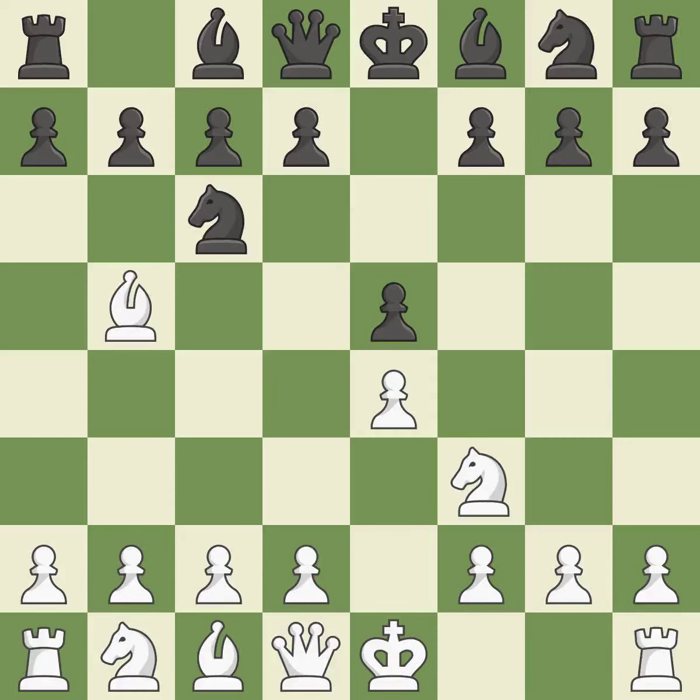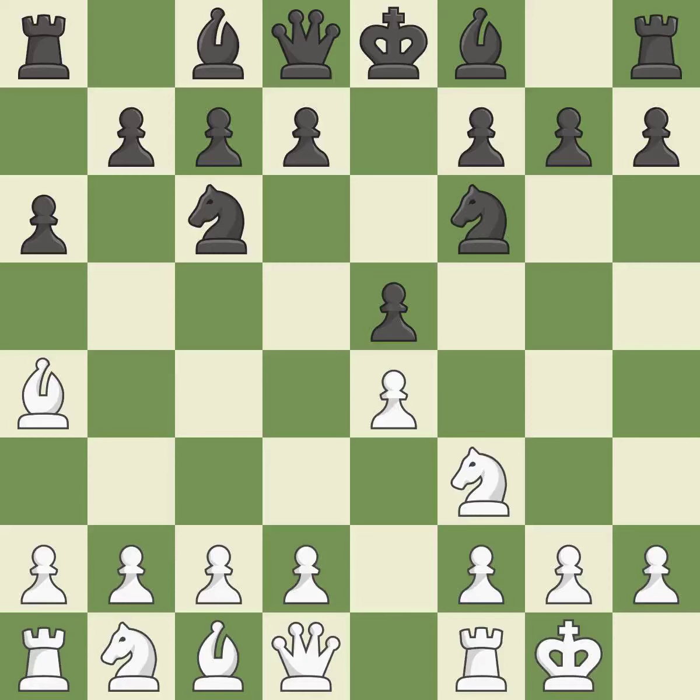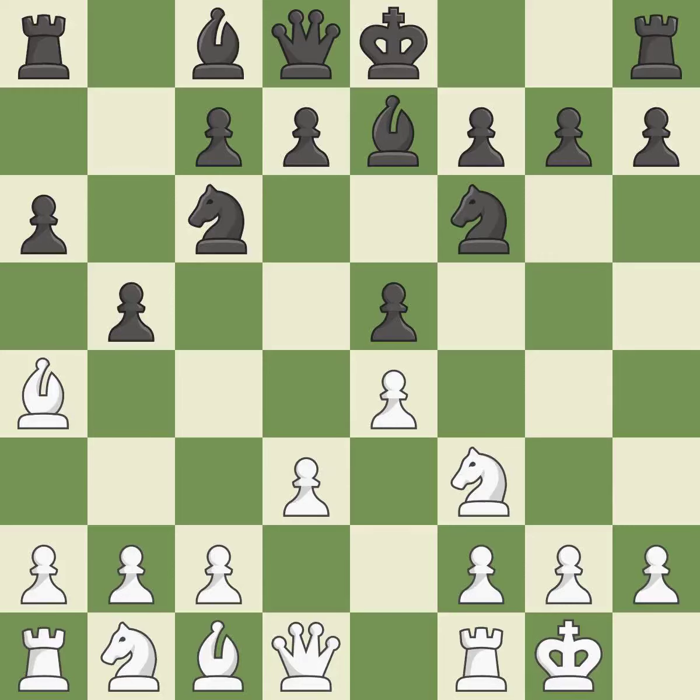The Rui Lopez opening develops the bishop to immediately attack the knight on c6, the lone defender of the e5 pawn. A6 forces the bishop to choose between exchanging and withdrawing. Ba4 safely retreats the bishop while keeping pressure on the knight. Nf6 attacks the undefended e4 pawn and develops the knight. Castling gets the king out of the center and prepares to develop the rook to e1. Be7 develops the dark-squared bishop and prepares to castle. D3 defends the e4 pawn and allows the dark-squared bishop to develop. B5 takes space on the queenside, attacks the bishop on a4, and allows black to fianchetto the light-squared bishop to b7. Bb3 retreats the bishop to an active diagonal where it controls the center and attacks the f7 pawn.